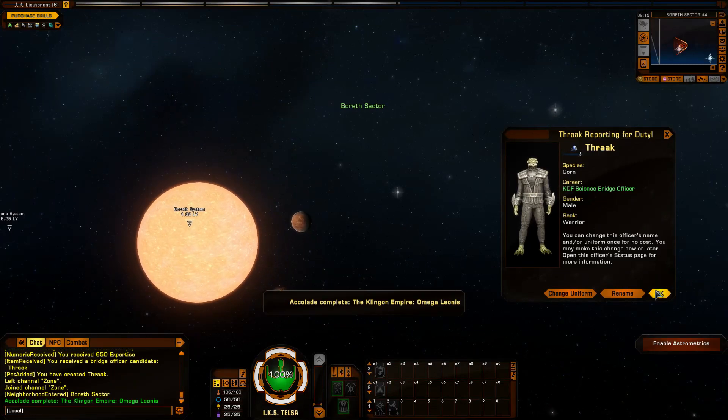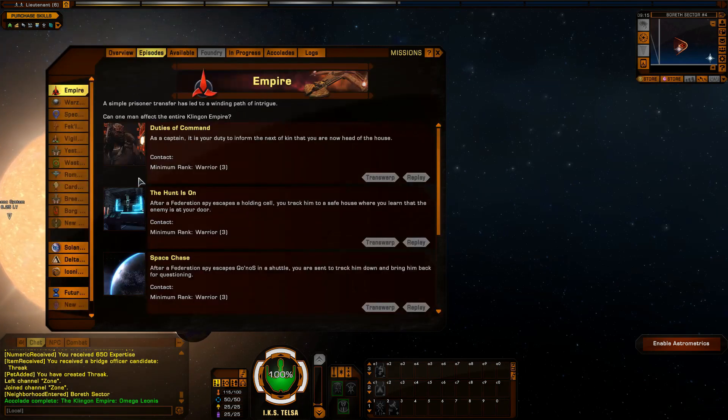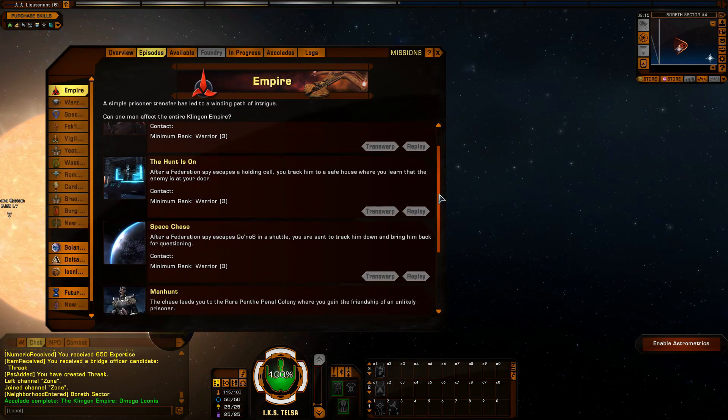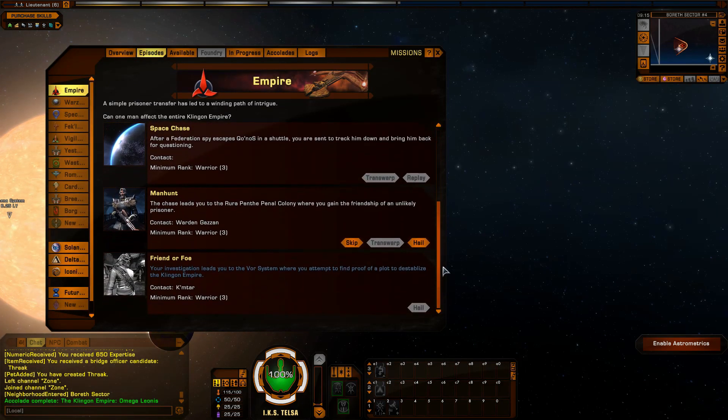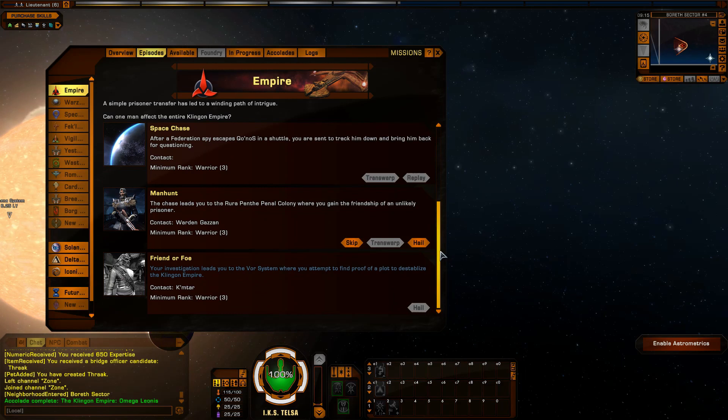From the heart of Qo'noS to the frozen wastes of Rura Penthe, the Klingons have built an empire that values strength, honor, and skill in combat. To be Klingon is to be a warrior. Fight well, live with honor, die with a blade in your hand. If you can do these things, you will live forever in the stories of the great Klingon heroes. I still love hearing that voice — great man.